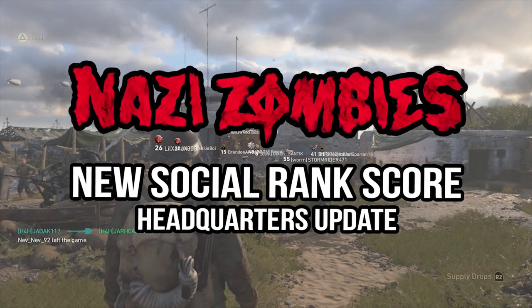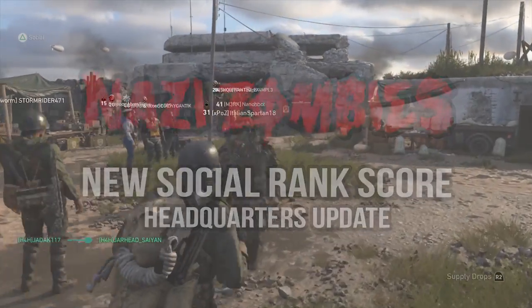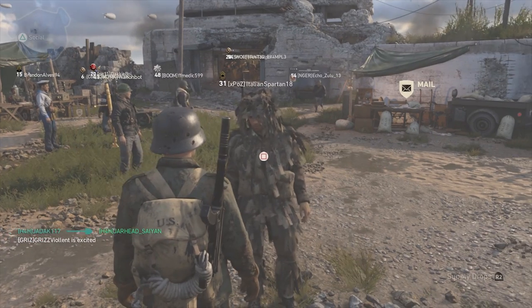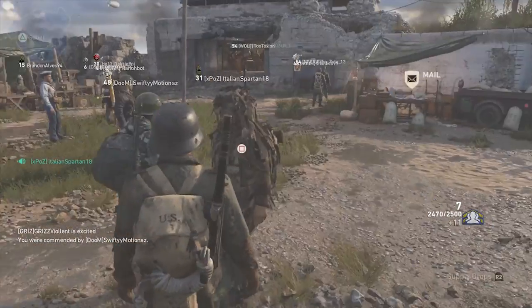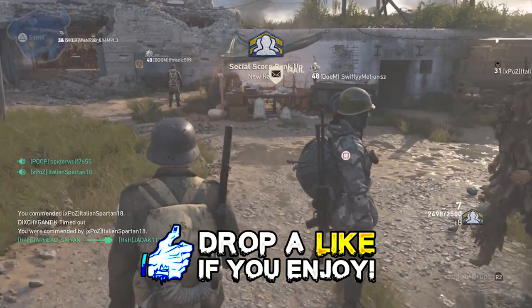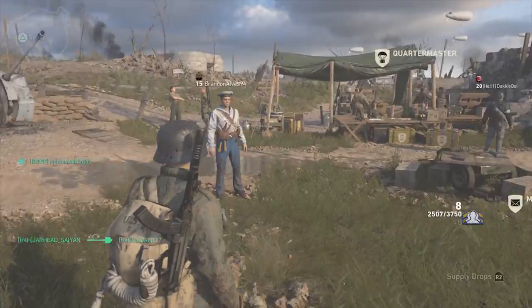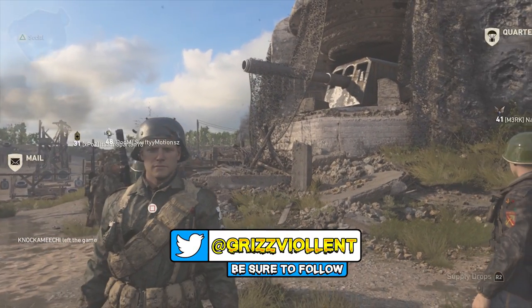What's going on guys, my name is Violent, welcome to Grizz Zombies. Today we're talking about Call of Duty World War 2 and specifically the social space within it called Headquarters, where there is a rank called social score. We're going to spend the entirety of this video learning about this, so drop a like if you take some information away and subscribe.